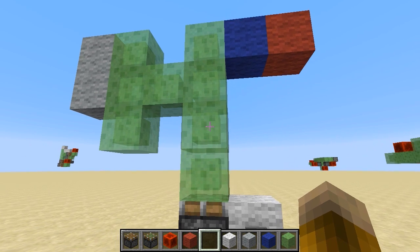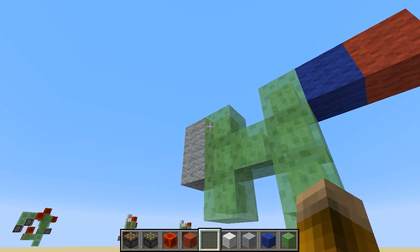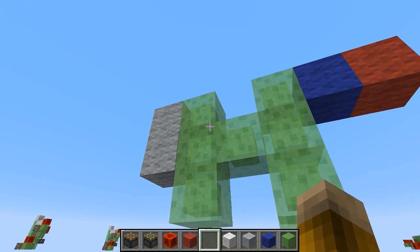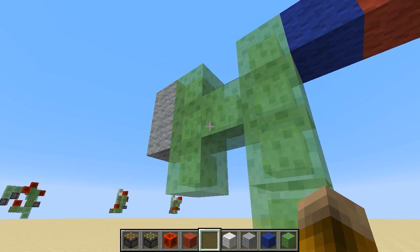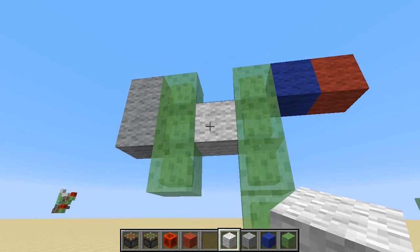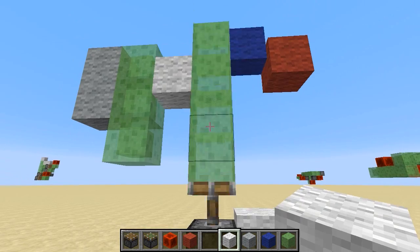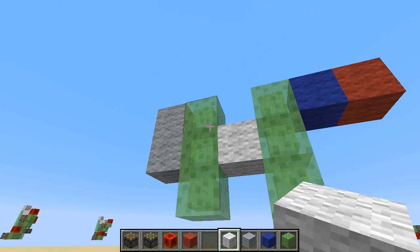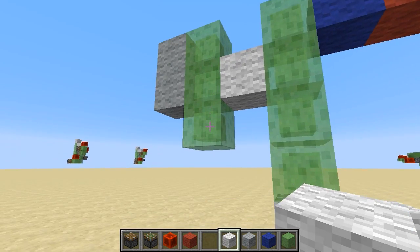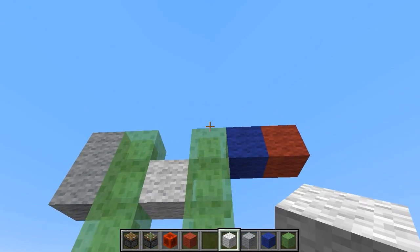Furthermore, any slime blocks that are continuously connected to other energized slime blocks will themselves be energized slime blocks. Let's do some examples to make sure we understand the definition and piston behavior. Right now, the gray blocks over here move up and down because they are connected to energized slime blocks. If I replace a slime block there with a non-slime block, then you will see that these portions no longer move.